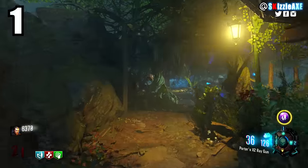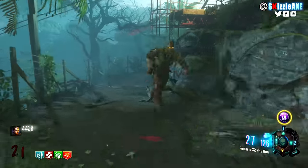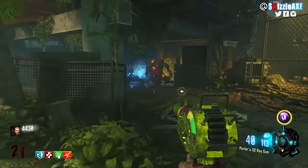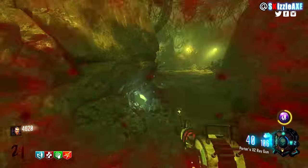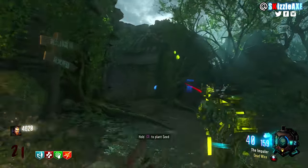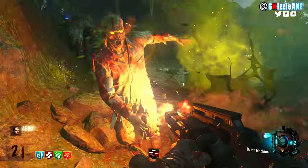Coming in at number 1, we're talking about Zetsubou No Shima. Now I personally don't like this map — the thrashers ruined it for me big time, spawning more than once every round, which is absolutely terrible. But there are things I love about it: the Pack-a-Punch camo, the mama spider boss fight, the easter egg ending cutscene, and the unique plant system. The map is unique overall, but the thrashers just ruin the fun every time.